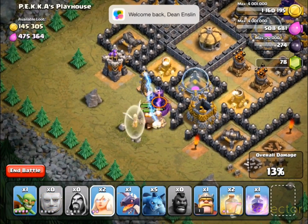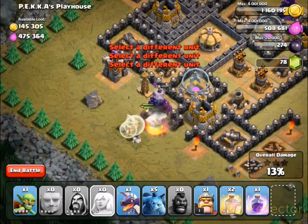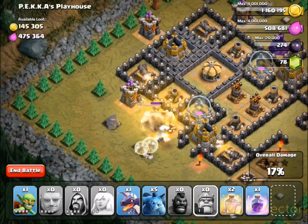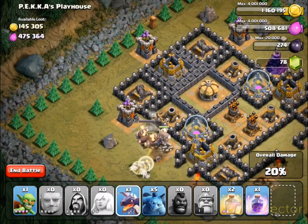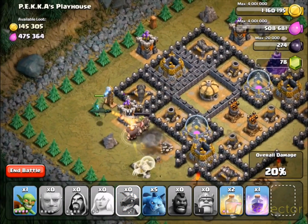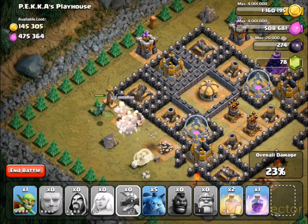Next, place between 10 or 15 giants on the left side wizard tower, followed by three healers. Place your dragon on the top archer tower — it may be more effective than where I place mine. The giants will continue to work their way around the base and take out all of those tower defenses.